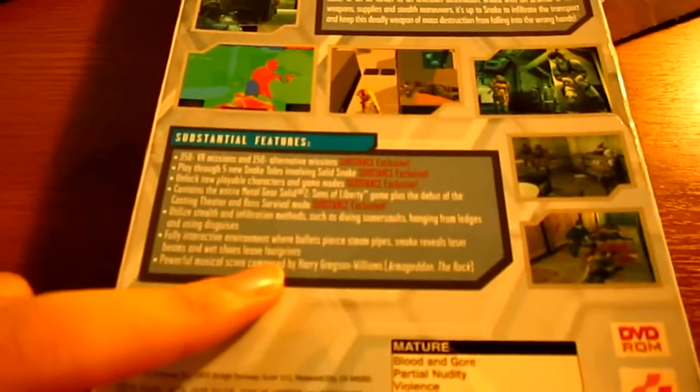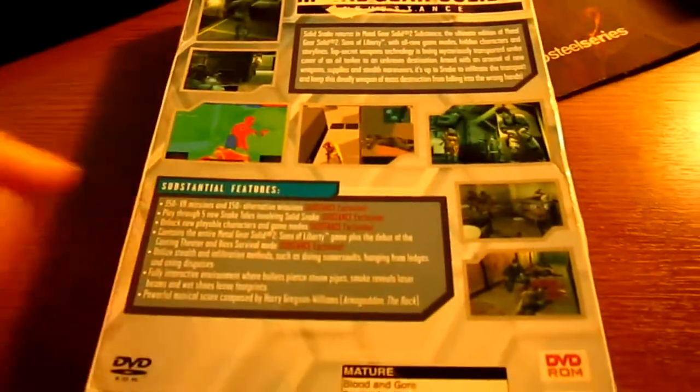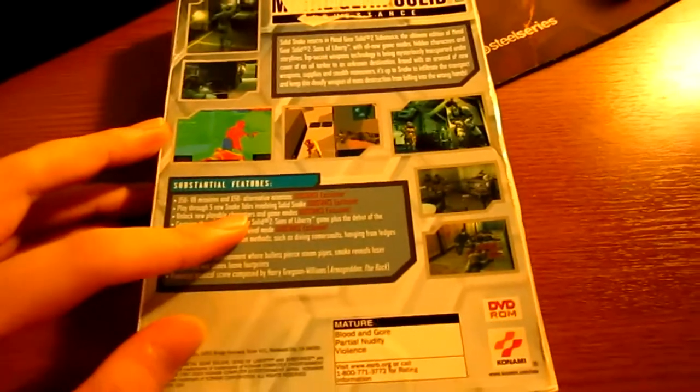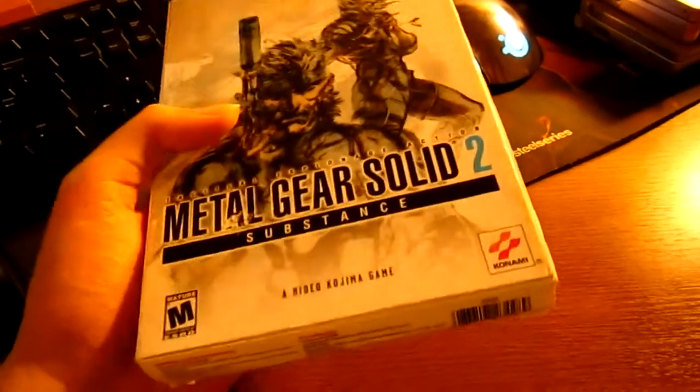It contains the entire Metal Gear Solid Sons of Liberty game, and theater mode and boss survival mode are included. It also has a very awesome soundtrack — this is probably one of the best soundtracks you'll ever get on a game. It's made by Harry Gregson-Williams, who made the soundtrack for blockbuster movies like Armageddon and The Rock — that great action movie with Nicolas Cage and Sean Connery set on Alcatraz. Anyone who played this game knows how great the soundtrack is, especially in the second game.